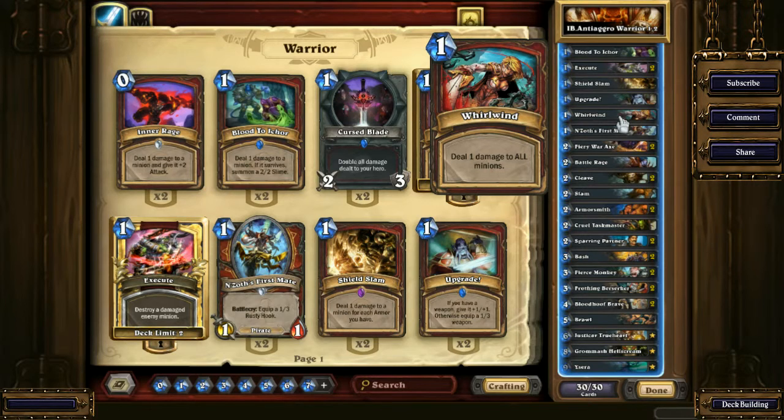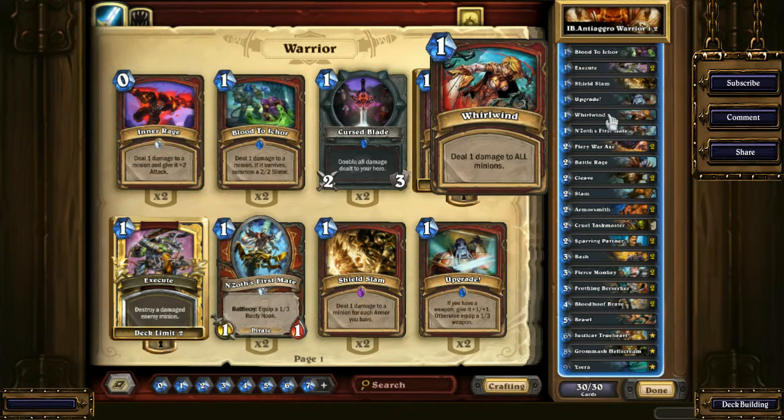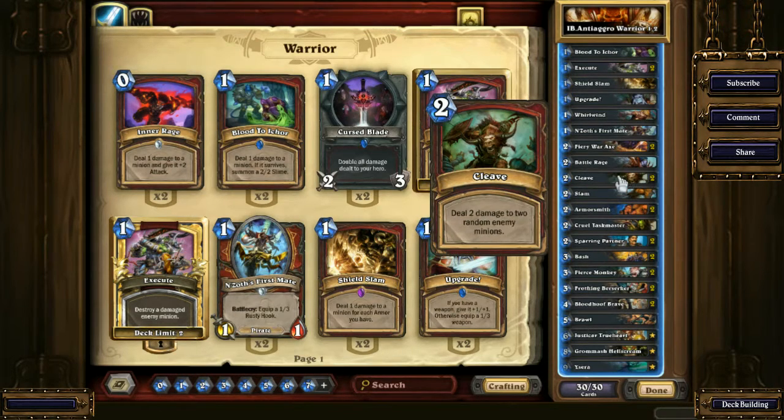The next is Whirlwind. Whirlwind is obviously needed against those little guys that Zoo or Hunter often have. They have Unleash the Hounds, they have that tentacle thing where they can create up to seven of them. Whirlwind is necessary, but I think that only one copy is okay considering there is Double Cleave.